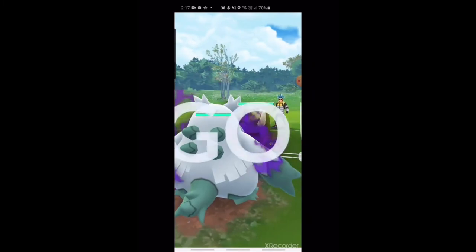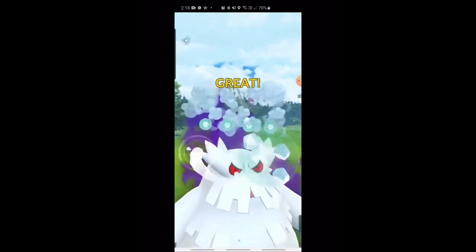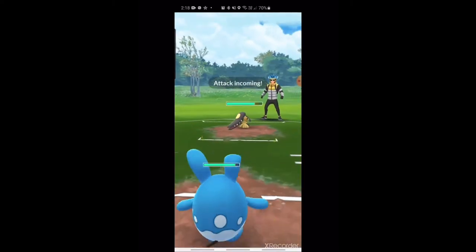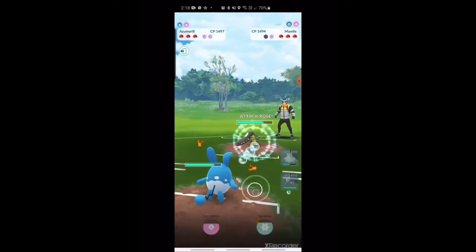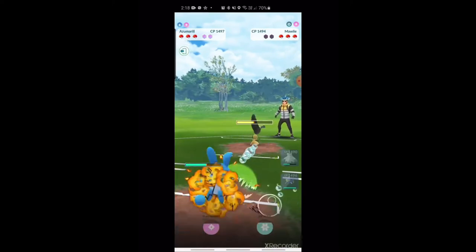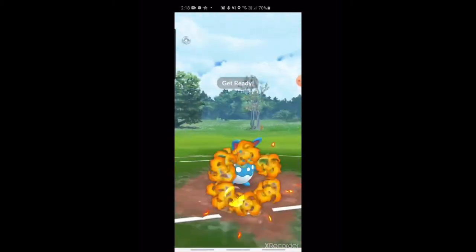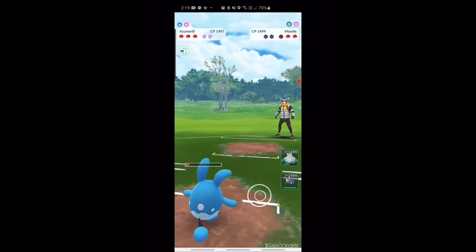Into the next matchup. Mamoswine on the lead — that's a bit spicy. Going to stay in and get off these Weather Balls. Mamoswine is pretty fragile, so not a bad idea to stay in. Copped a few on the Marowak before getting out. Into Azu now, which is a good matchup. Power Up Punch — doesn't fall for the bait. Ice Beam chips away despite being resisted. Iron Head lands, but Azu's an absolute tank — takes it fine. Gets another Ice Beam off and bubbles down from there.